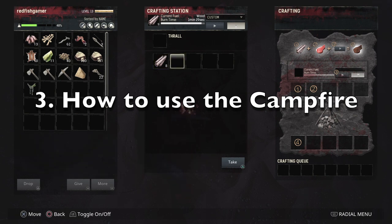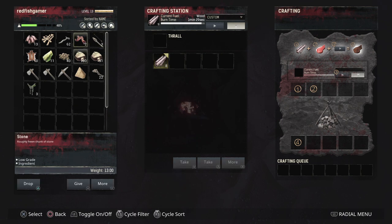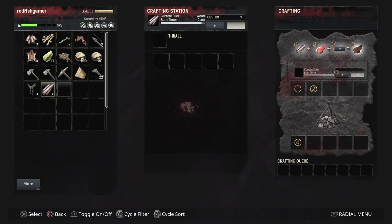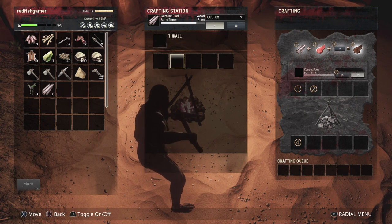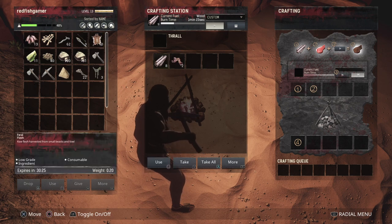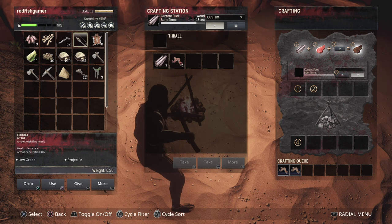Number 3: Campfire. In Conan Exiles, you can eat meat. When you slay an animal, you can sometimes harvest the meat from it. Eating raw meat will give you food poisoning. To prevent this, you can cook the raw meat at a campfire that you own. Place wood and the raw meat in the campfire slots, then press L2 to start the fire. L2 basically starts and stops the fire. When there's nothing left to cook, the campfire will usually automatically turn itself off.